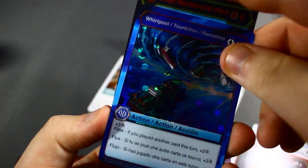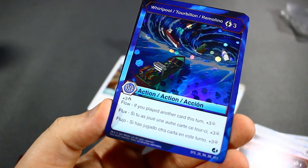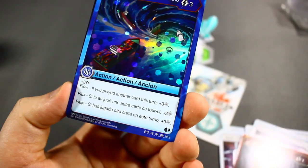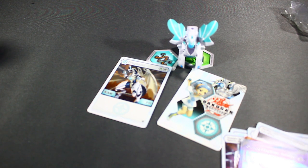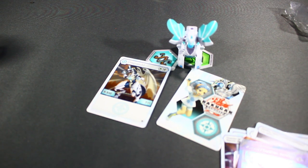Our final card is Whirlpool — parallel graphic, three energy, plus three damage. If you played another card this turn, plus three frost strike. So three damage and three frost strike. Best card we got? Might of Cyndius. Always good to get a Might of Cyndius. Stay tuned for later today when I will be uploading a competitive review on Chaos Dragonoid Core. If you like the video, hit the like button — or don't, I'm not the boss of you. Be sure to subscribe and hit the notification bell. Until next time, see ya. Bye.